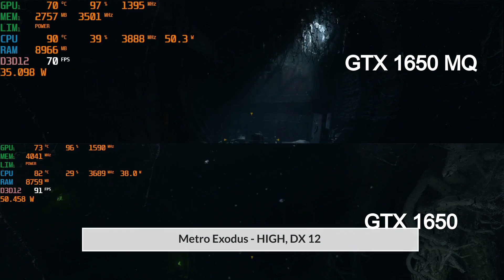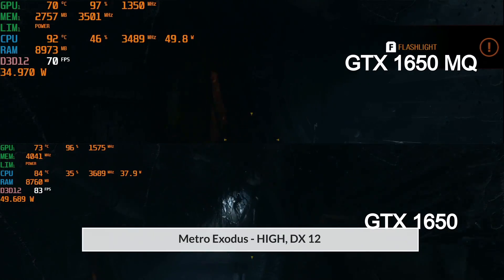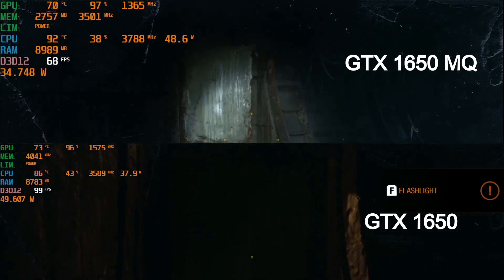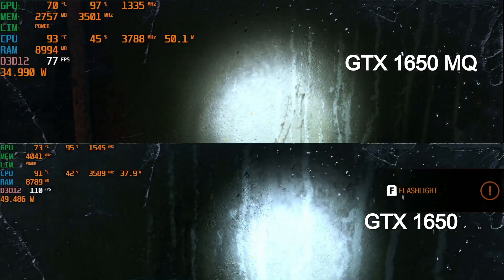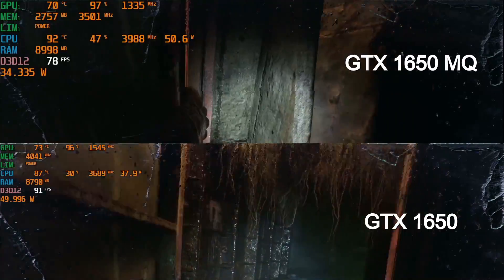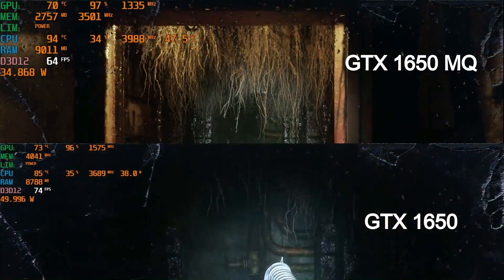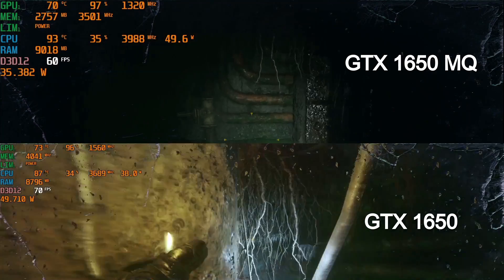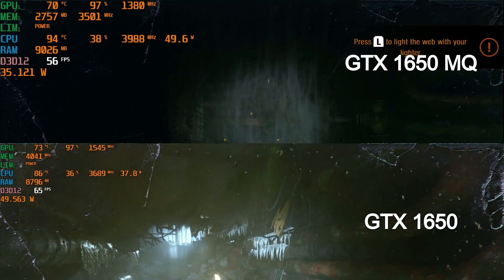I then set the Aura 5 to its lowest power setting of 38 watts. Here is Metro Exodus using DX12 high settings. I use the start of the campaign rather than the inbuilt benchmark as it is more representative of what you will expect in game. Even with the Aura 5 CPU at 38 watts, the GTX 1650 commands a healthy lead over the 1650 Max-Q, boosting about 200 megahertz higher.